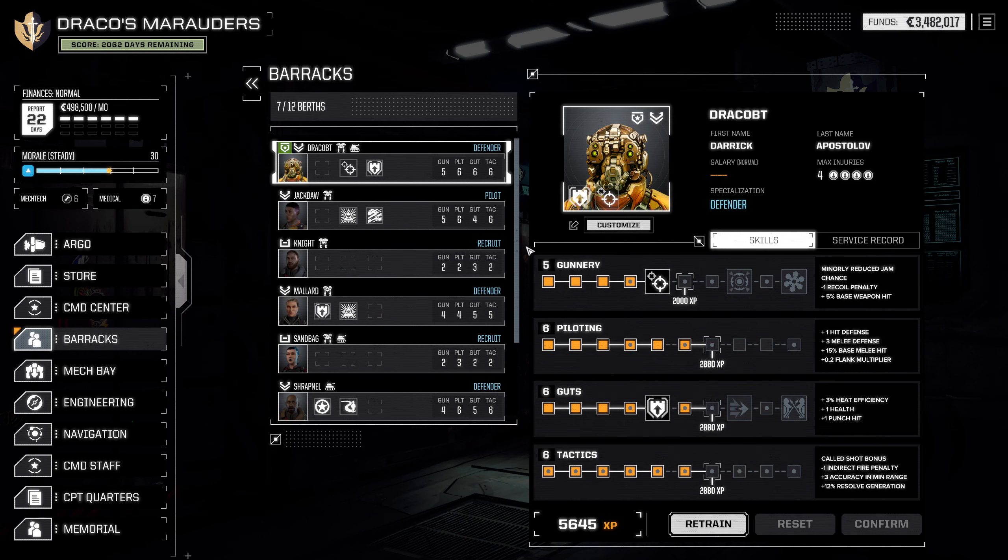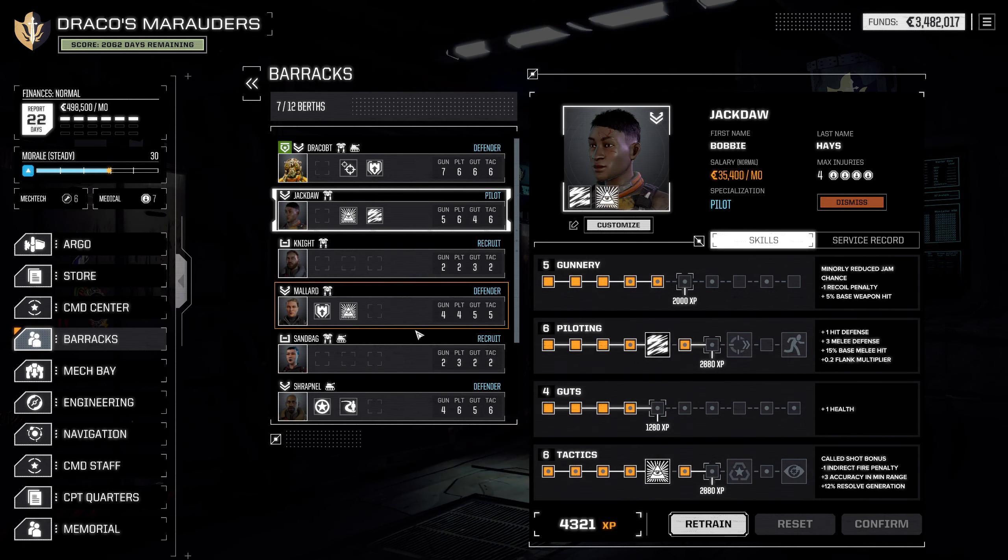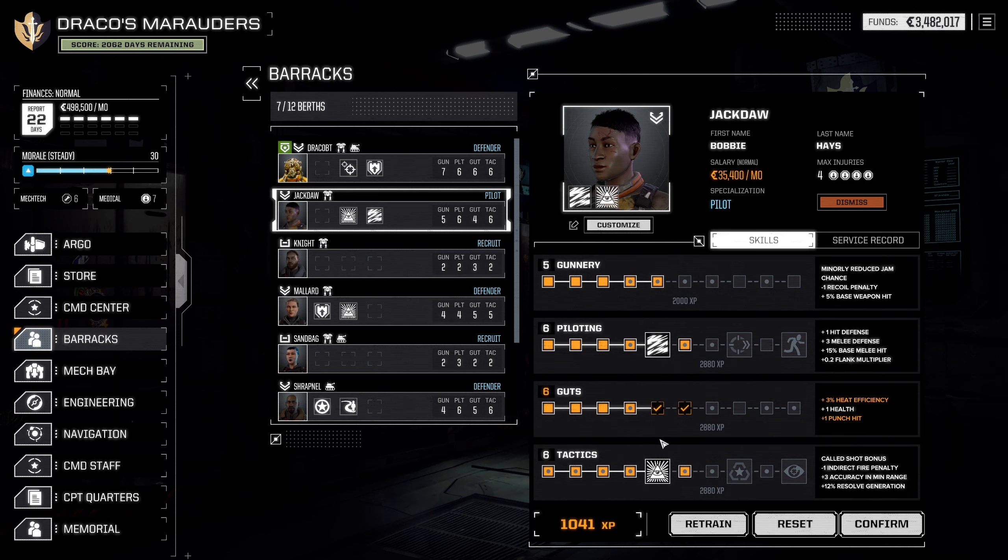I think we will start with Draco here. We're going to do some gunnery — I think we'll do straight gunnery with Draco. And then Jackdaw, I think we will do heat efficiency.